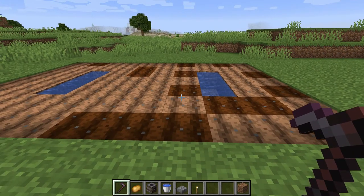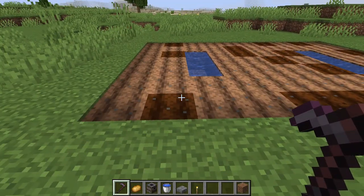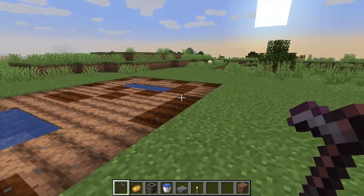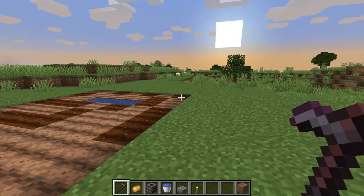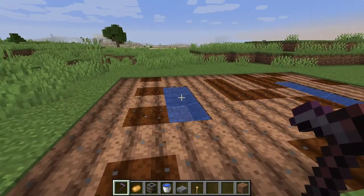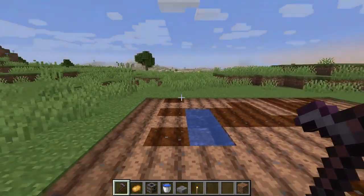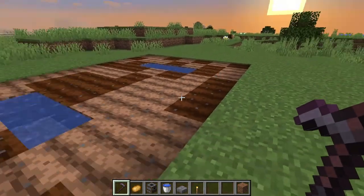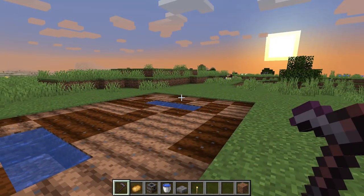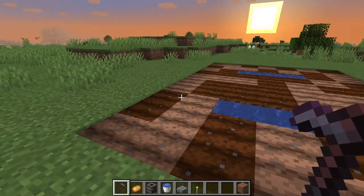All we've got to do is wait for those water blocks to saturate the farmland so that it's all ready. The reason I've done this size area is because 7x10 is obviously 70, and then we've used up six blocks for the water, which means that once everything is grown here that's going to be one stack's worth of potatoes to plant the lot of it. You're going to yield a lot more than that anyway so you always have enough to plant it.